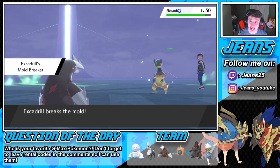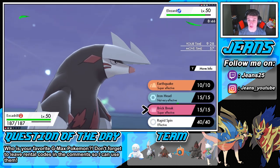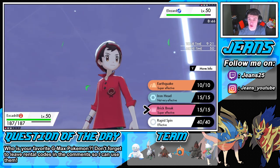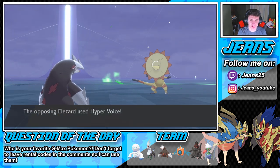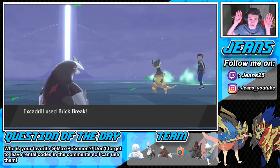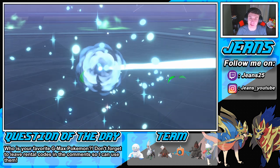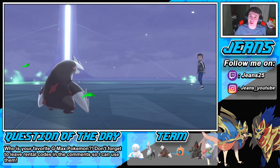Do we boost our speed or just go for Brick Break? Our EQ will take it out once the airborne wears off, or we can just Brick Break now. Let's go Brick Break — we could potentially take it out with the Muscle Band. He goes for Hyper Voice — should be not very effective on us. Yeah, eat that up! Brick Break pops out and takes it out! I wasn't expecting it to die to Brick Break but it did — awesome! We showed off Roserade and got the W.